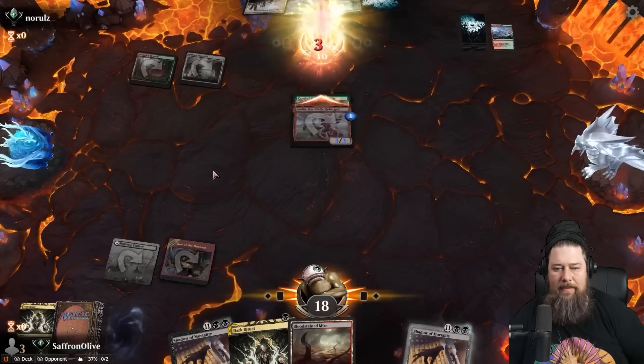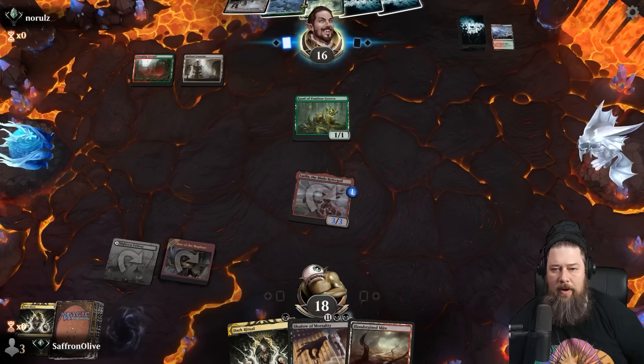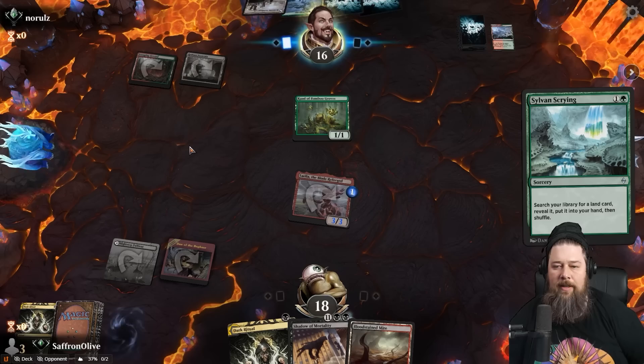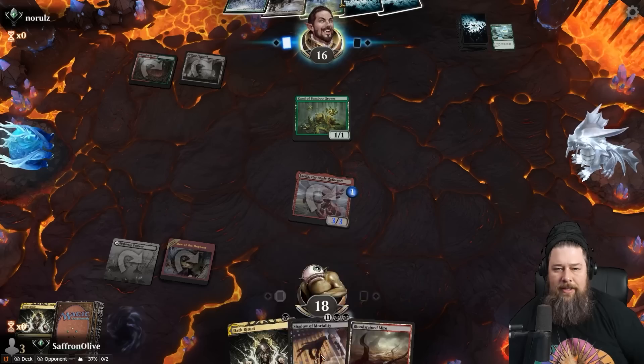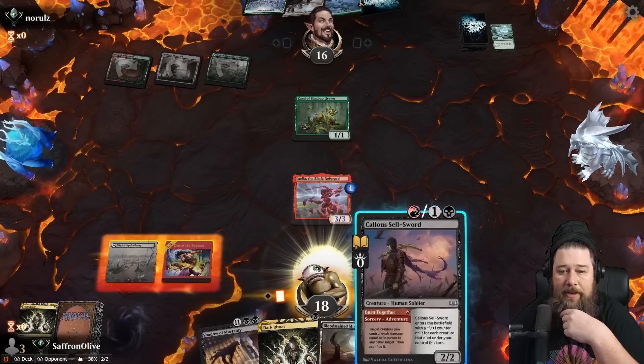This matchup basically: you've got to win before Field of the Dead takes over the ground. Primeval Titan is also big, but if we can get our opponent low enough, we can win through the zombies with a Fling. Opponent tutors up a land, plays the tap land. There's our Fling — we're a Necro away from maybe combo killing. We're at 18 life — we're good.